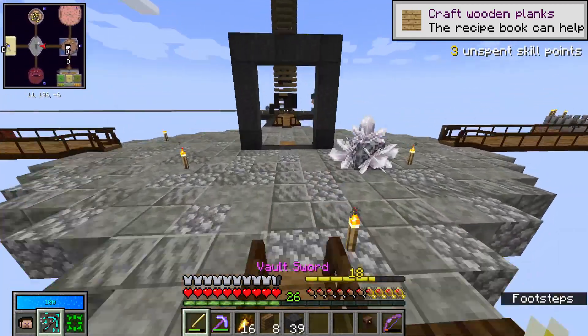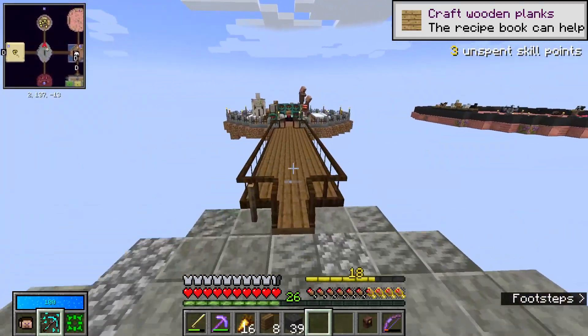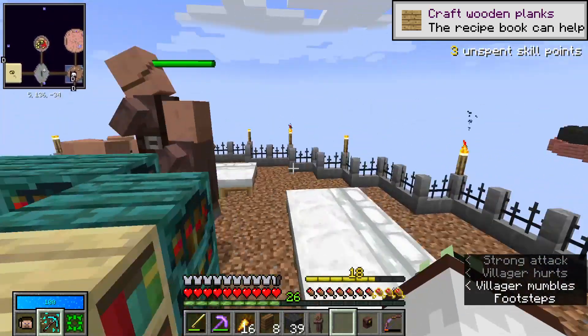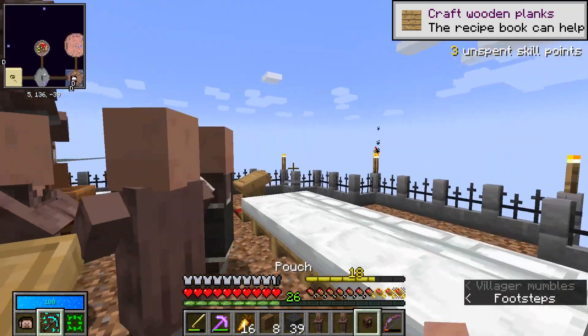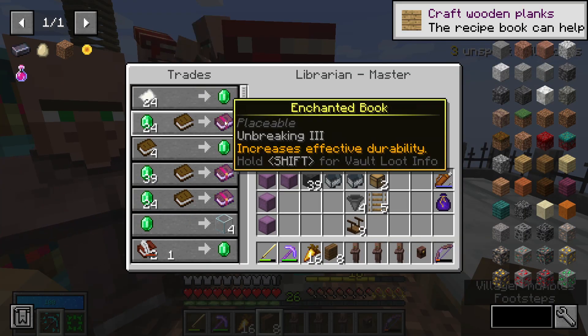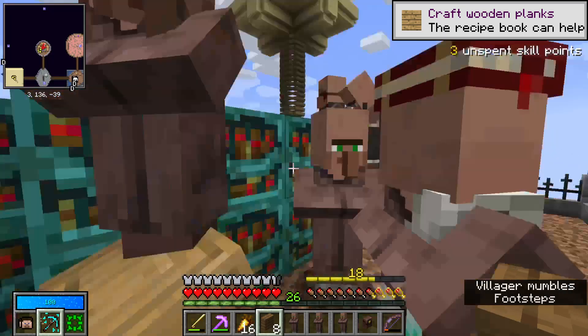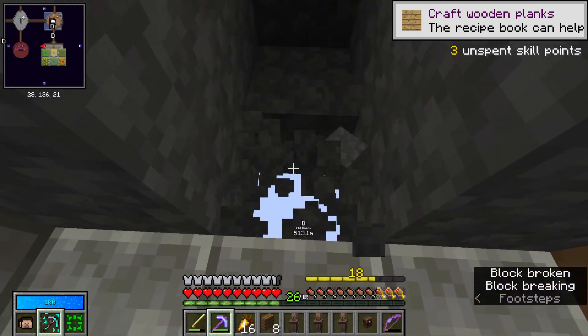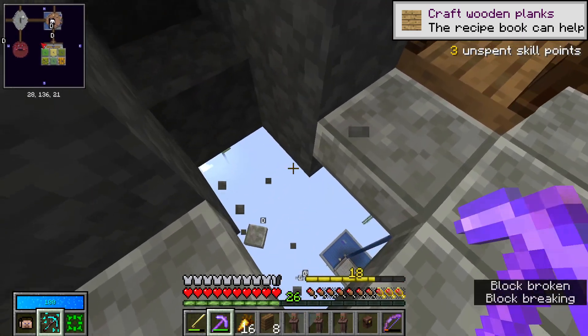Let's quickly head back over here because I want to grab some of these villagers. I did not mean to do that — I punched one. We are now going to have to take you because otherwise you're going to tell all the others. I don't know if they can actually see it, but this one definitely did. Okay, your prices haven't gone down, which is good.